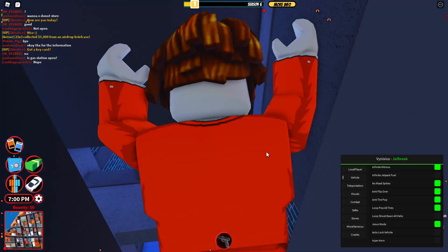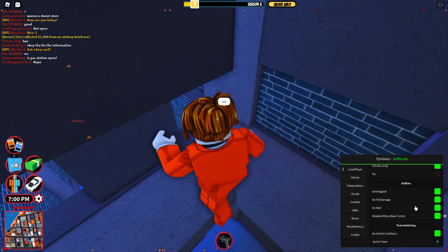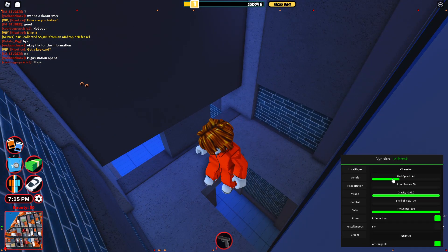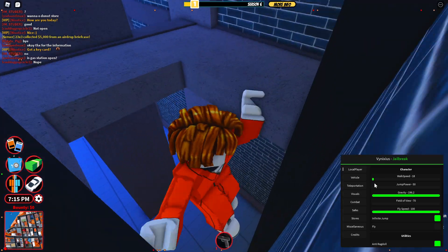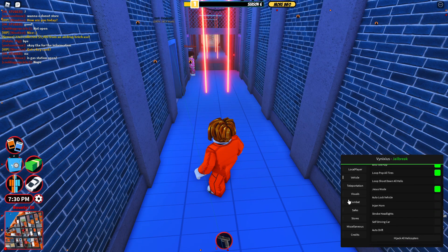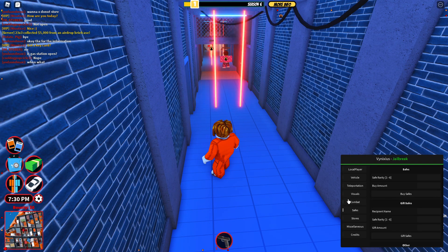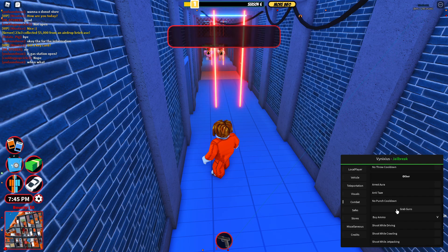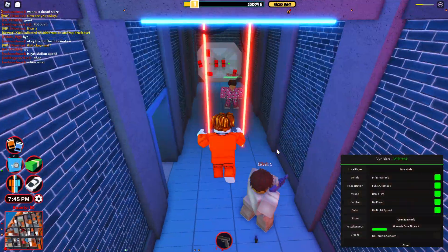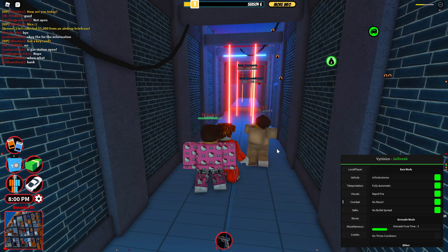All right, let's go. I think you can remove lasers too, so let's remove that. Combat — let's turn off the walk speed. Visual, pretty cool, teleportation, combat. I can't find the remove lasers option, but yeah, pretty cool script. If you guys enjoyed the video, I'll see you tomorrow — see ya!